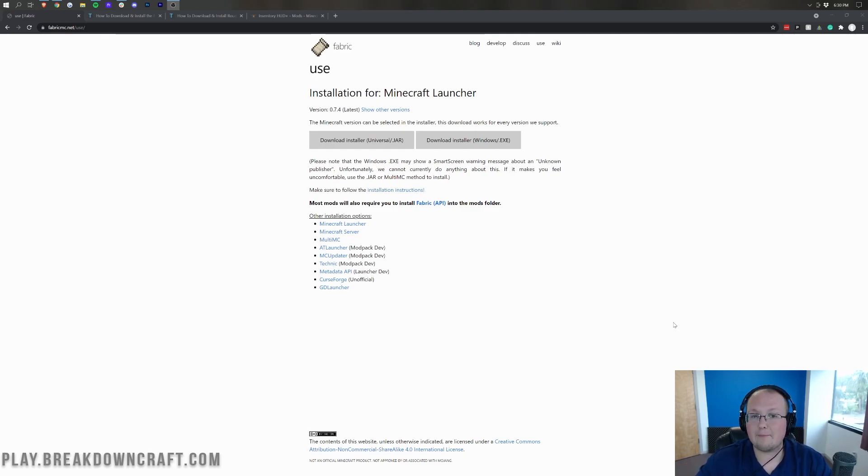Most mods are not on the fabric mod loader, however some pretty cool ones are. If you want to see how to install forge mods like World Edit, Tinker's Construct, Not Enough Items, or Biomes Aplenty — these all require forge, not fabric. Please subscribe to the channel because forge, at the time of recording, isn't out for Minecraft 1.17 yet. When it does come out, you'll get our video and know how to get those popular forge mods.